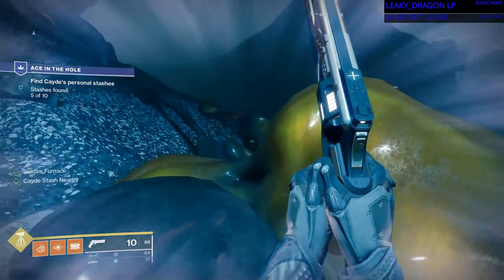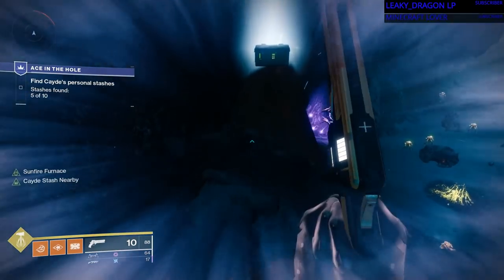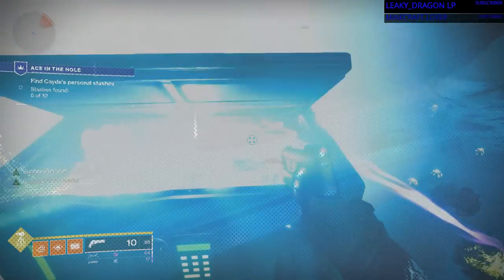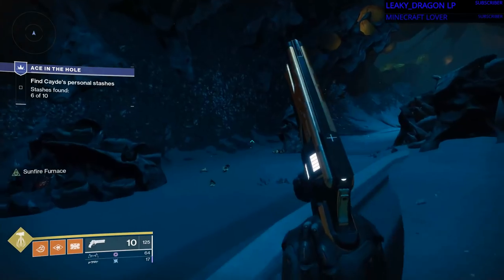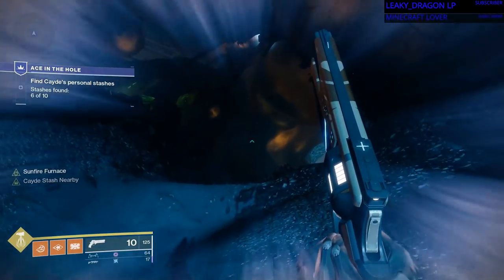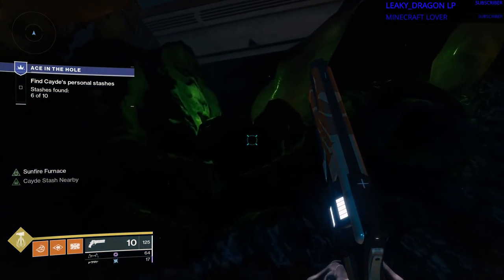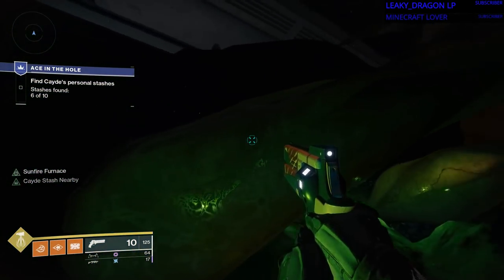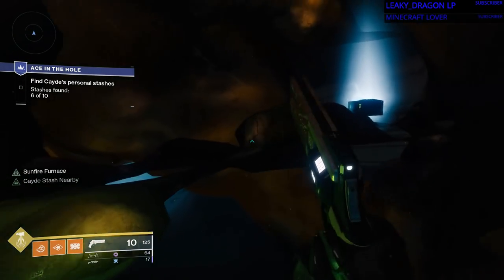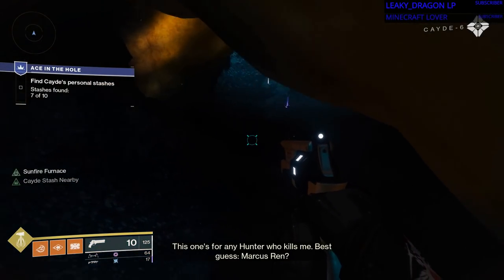There's some Hive I haven't fought yet — we're just going to ignore them for now. We're going to grab this chest. Okay, now after you're done killing all those Hive, continue on this pathway. You can see there's a chest right up there. Grab that chest — that is number seven.